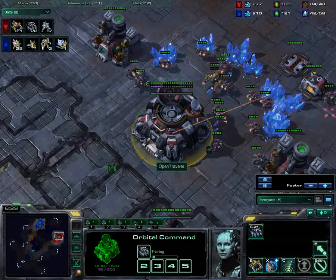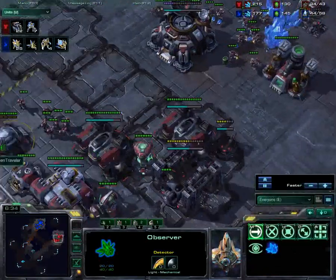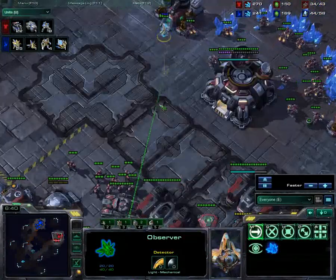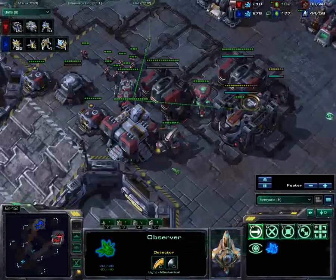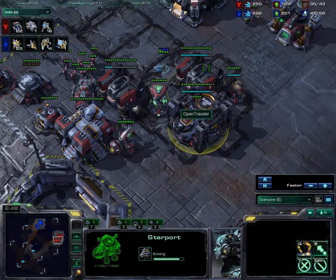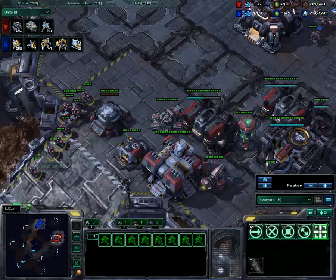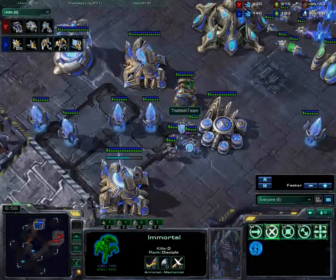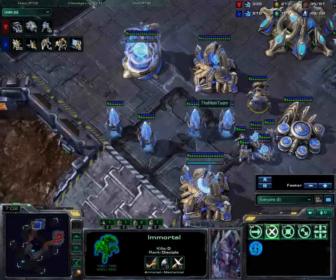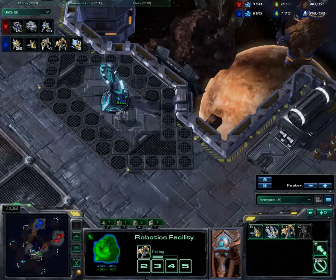Unless he wants to blow Mule Energy on a scan and notices this Observer as it comes in — pretty rare even at pro levels to notice that right away. Even then, he'd have to be in position for it. So I'm going to get a full scout here. I see the Starport going up, two racks, Factory — nothing too threatening in terms of force count. He's not going to be able to beat this with what he has. He'll get Force Fielded at the ramp and owned, especially since I have a second Immortal by the time he arrives.